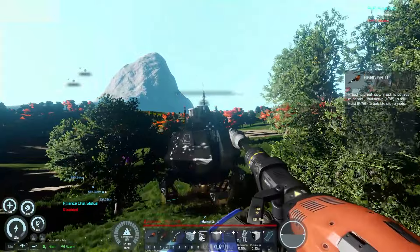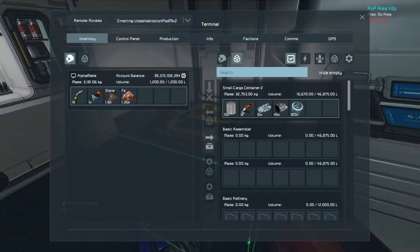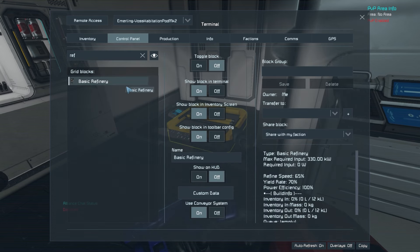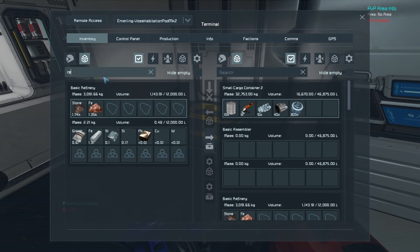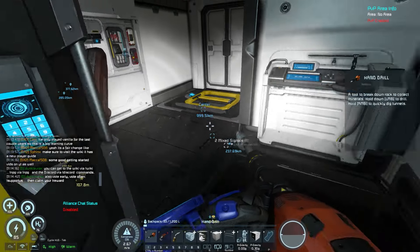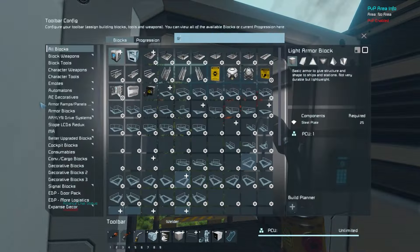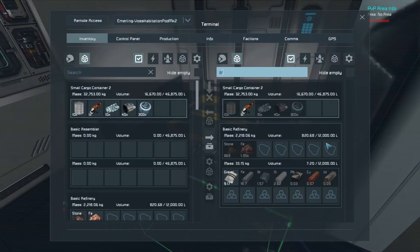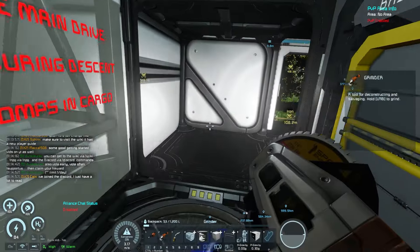Flying that ore back to the ship — all you have to do is throw it into the cargo and turn on the refinery; the refinery is off by default to save power. This ship doesn't have a lot of power, so we're going to fix that by adding a wind turbine. Everything you need to build a wind turbine and a solar panel is already in this ship. Grind some things off the outside and you can add multiple wind turbines, multiple solar panels, whatever you need to get started.